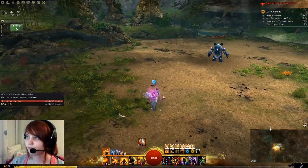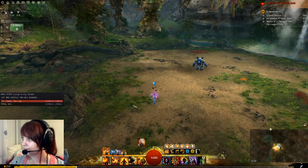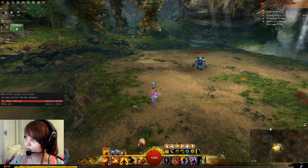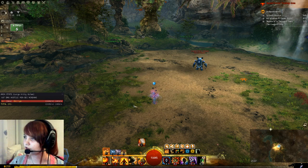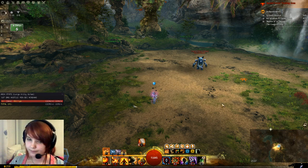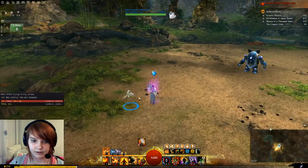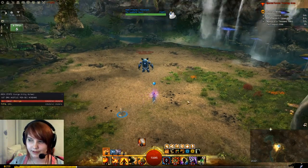There is a written rotation available on Snowcrows — I'll link it. Just go to the Power Weaver page, click Rotation, and there will be a written rotation with explanation. In general: start with Earth, go to Fire, go to Air, then during Meteor Shower cast go to Fire, use 2 and 3, cast Lightning Hammer, in hammer go to Fire, drop hammer, go to Earth, use your things, cast Fire Sword, go to Fire and use 4 and 5.